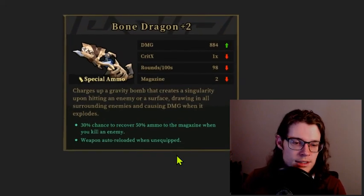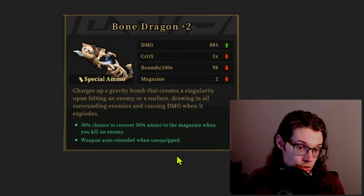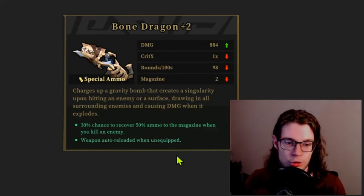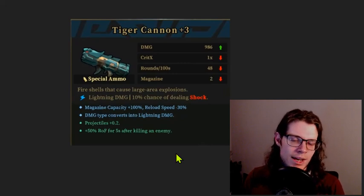We've got an early Bone Dragon. I'd say this is okay for an early pickup. If I had no crowd control, no piercing, or if I didn't have a secondary weapon, Bone Dragon — no problem, I'd feel good about it. Here we've got something similar to stuff we've had in the past. In general, anything that reduces the reload speed of a Tiger Cannon can't be good, unless you're not reloading.